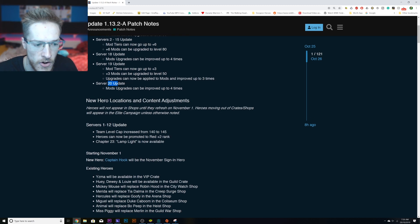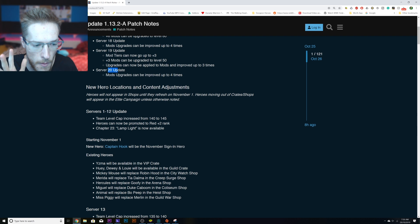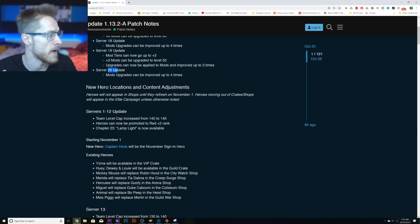Then we've got new hero locations — this is the one I want to talk about more. Heroes will not appear in shops until they are refreshed on November the 1st. In my time, that would be around 9pm, when all the new characters would come in, or if you refresh them on November, more would come in.